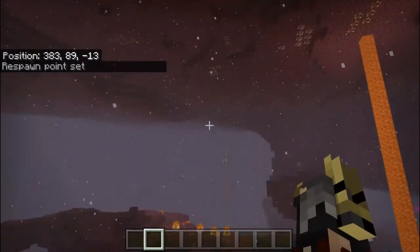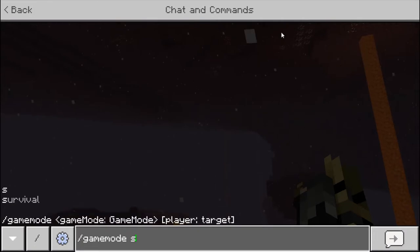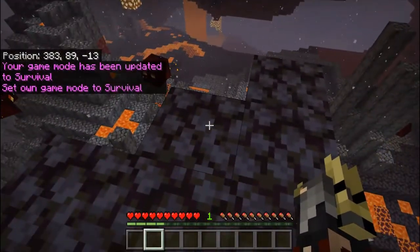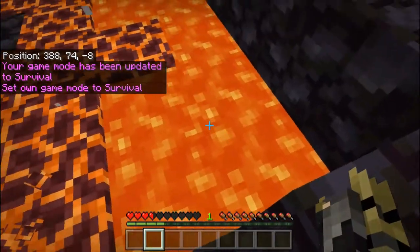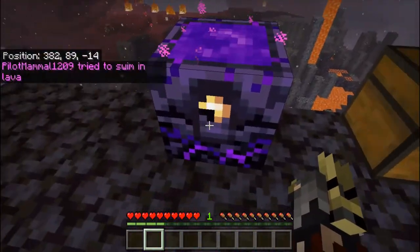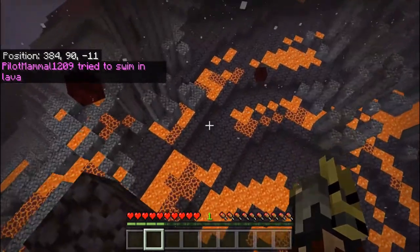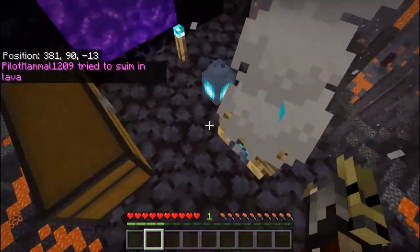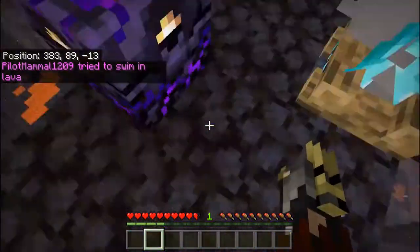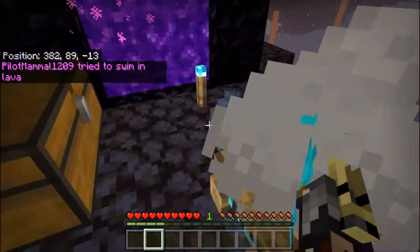I switched to survival mode and jumped into the lava — I died and respawned right at the Respawn Anchor. Each charge represents one life. When you die, it uses one charge. I died again and you can see it explodes when it runs out of charges — so each charge is essentially one respawn.